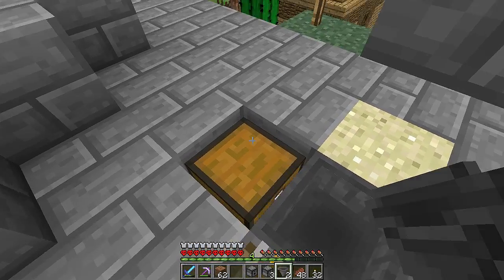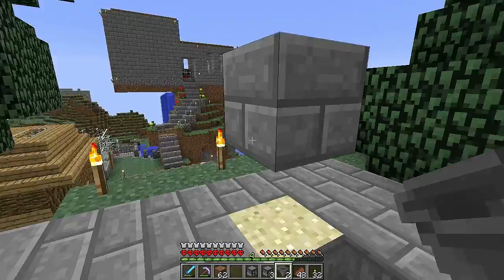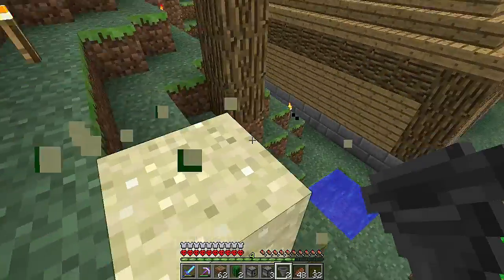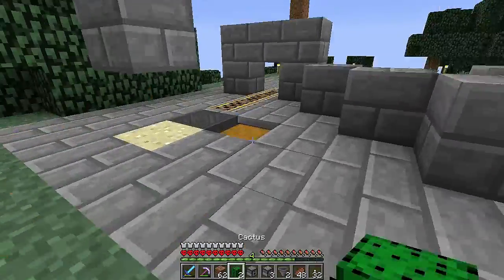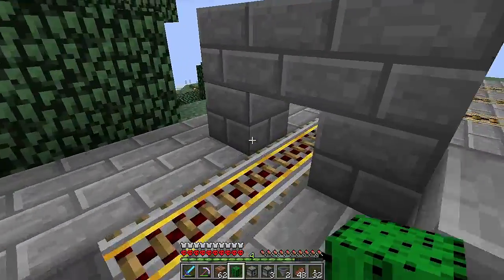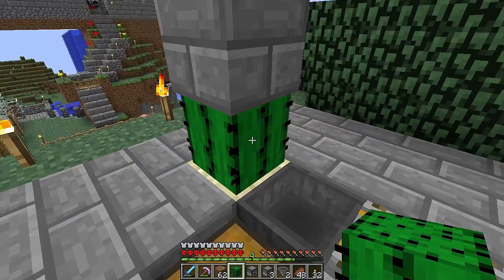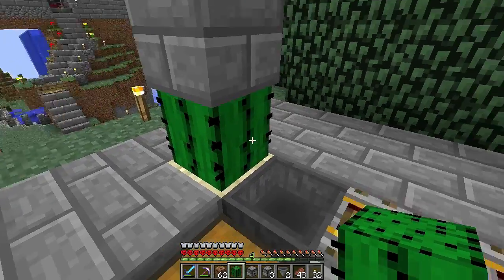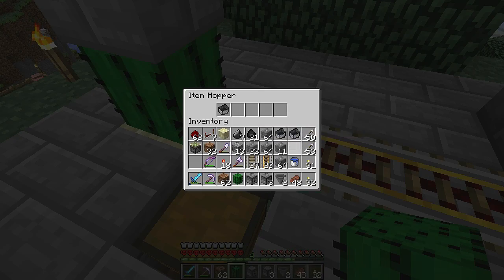The hopper's going to go into that. Let's grab this cactus — you're probably wondering why it's growing there. The cactus is going to go right here, and whenever you come in here with a mine cart, you'll hit this. The mine cart will break — not break, but you'll jump out of the mine cart. The mine cart will fall into the hopper and then fall into there.